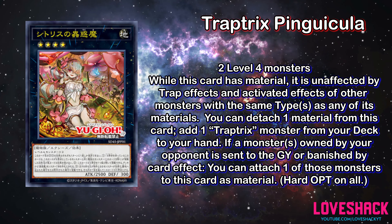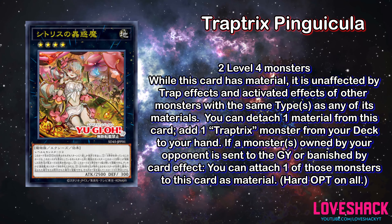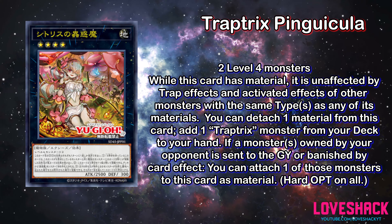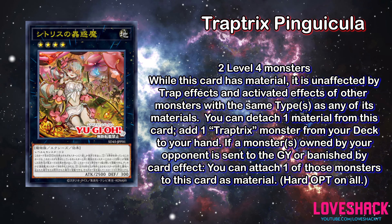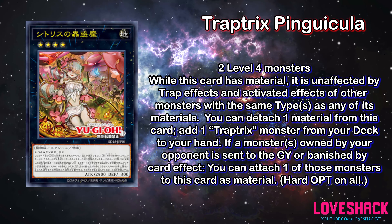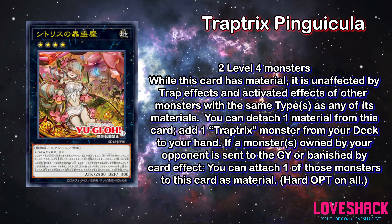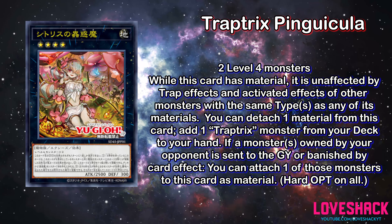Next up is Trap Tricks Pinguicula — I'm probably butchering that name. It's a Rank 4, 2500 attack, 300 defense, and uses two Level 4 monsters. While this card has material, it is unaffected by trap effects and by activated effects from any other monster with the same type as any of its materials. You can only use each of the following effects once per turn: you can detach one material to add one Trap Trick monster from your deck to your hand; and if a monster owned by your opponent is sent to the graveyard or banished by card effect, you can attach one of them to this card as material.